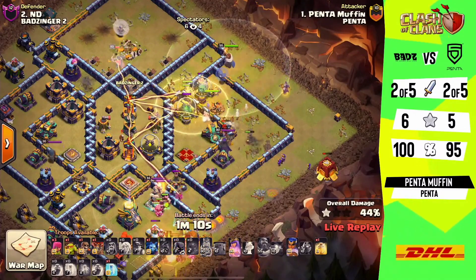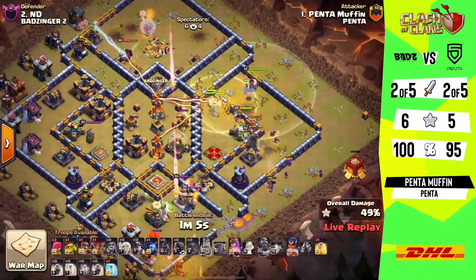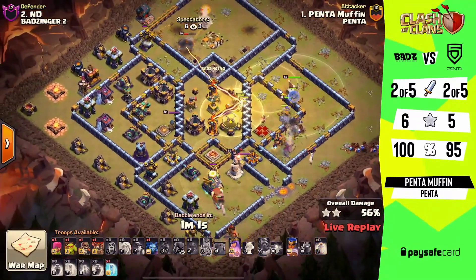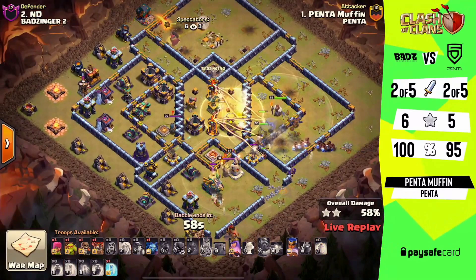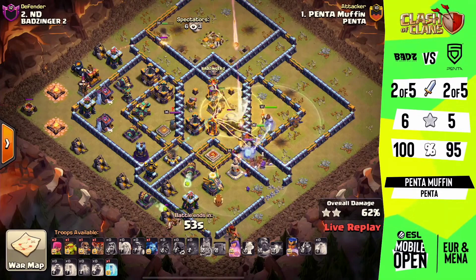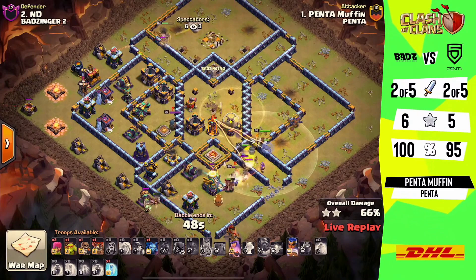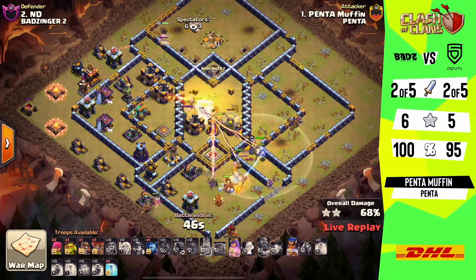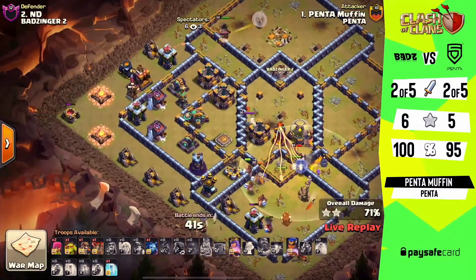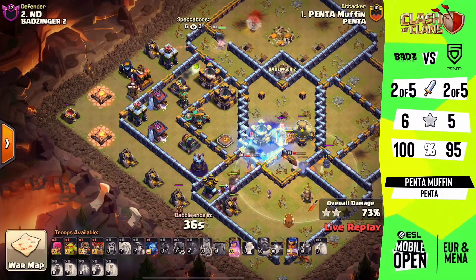Now we've got the king who set up the funnel, and the hybrid comes in. He's got to use these heals right — it is a slightly wider spread than we used to typically see, and the problem for him is going to be getting through this core with the multi-targeting infernos. Because he's gotten a good amount of value out of the king but maybe not quite enough to get the eagle down, we at least have the reinforcement of hogs to get through. But look at these miners in the core — they're getting ripped to shreds because they refuse to go for the multi; nothing is supporting them, they're going for the storages. This could turn into a very solid defense for BadZinger.